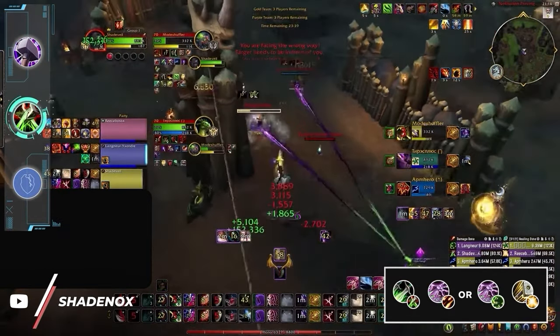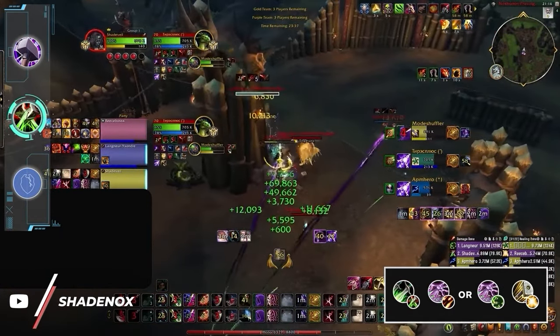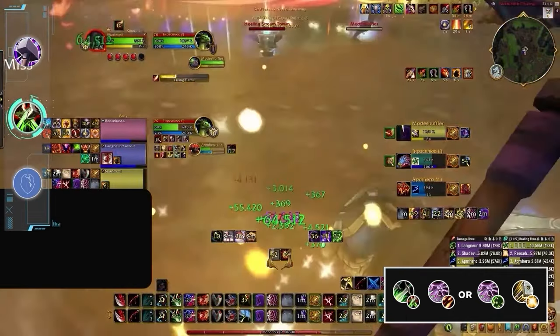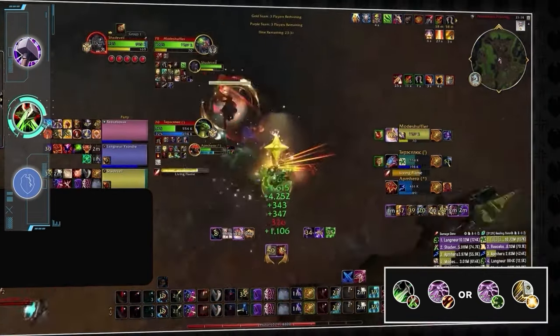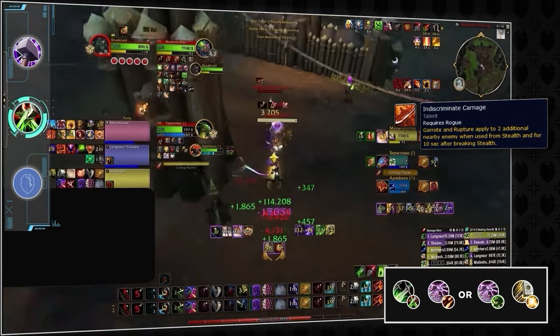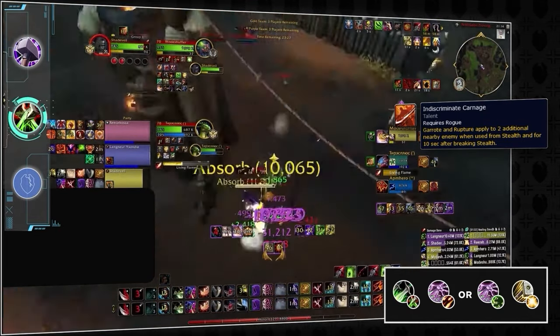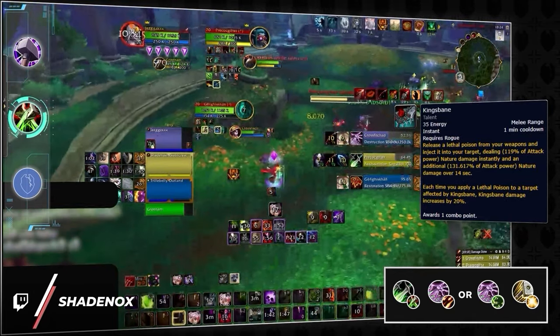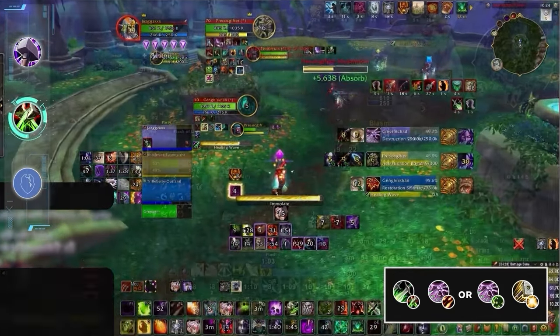Next up is a newly developing comp that has done really well on EU. Assassination Rogues can pair up with either a Destruction or Affliction Warlock for two different flavors of RLP. Affliction Warlocks encourage a playstyle revolving around AoE damage with the Assa Rogue dotting all three targets. Destro, on the other hand, plays more off the strength of setups where Kingsbane becomes the primary win condition for the Assa Rogue.